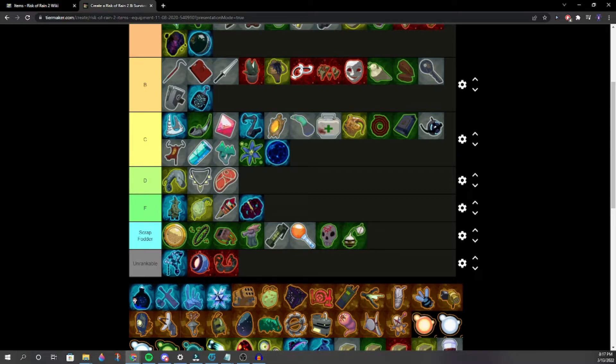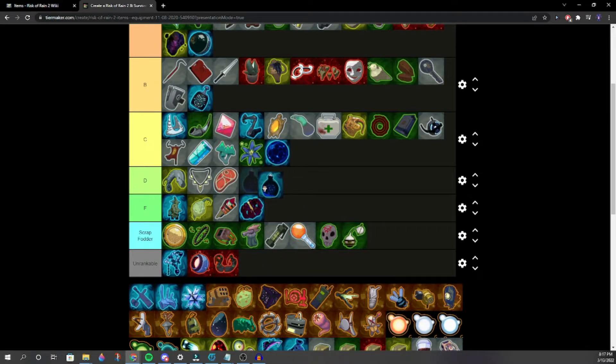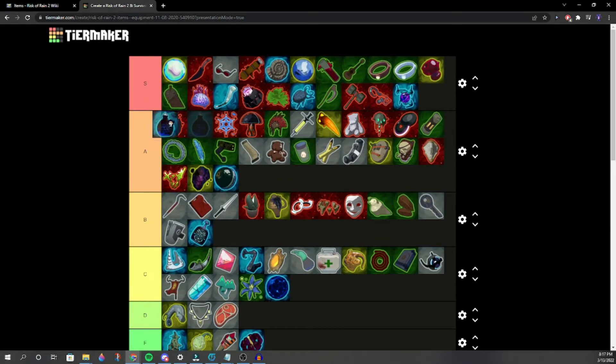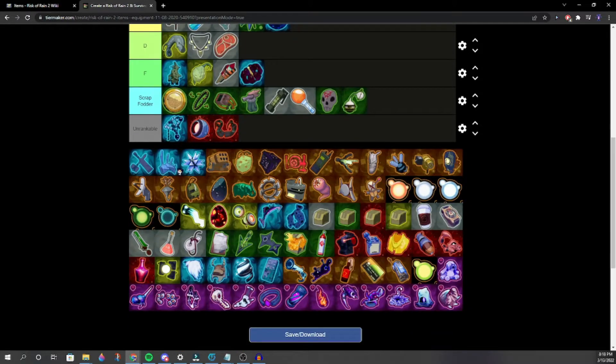Spinal Tonic — very mixed feelings. Get enough Gestures and it's awesome. With 57 Leaves it's even more awesome. High A, top of A. Is it really worse than Focus Convergence though? We'll keep it there.